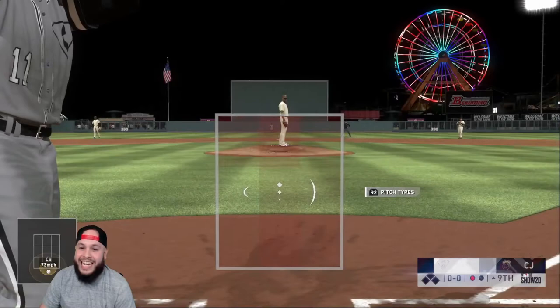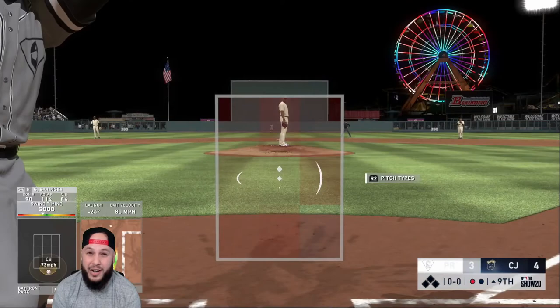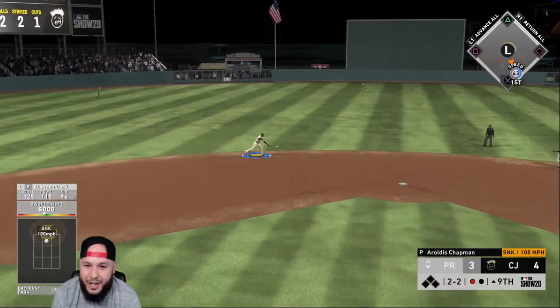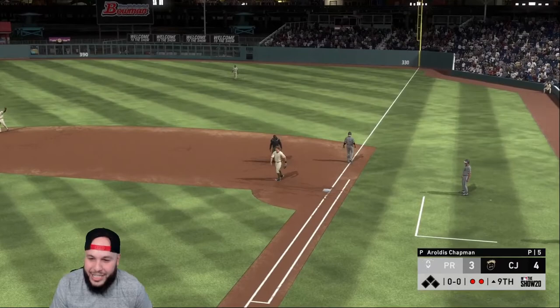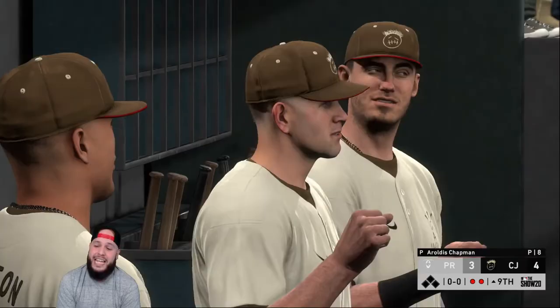Opponent counters with Buster Posey as a pinch hitter — actually better against lefties while J-Ram is better against righties. Chapman drops a sinker and J-Ram grounds out to short. Good pitch by Chapman. Down to our last out — none other than Ramon Laureano. That ball had nothing — we just missed it.